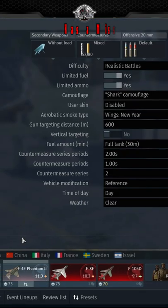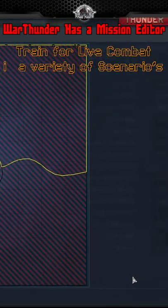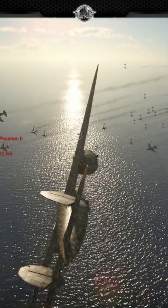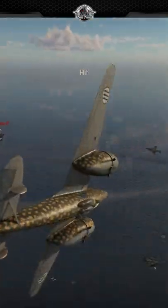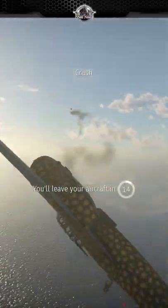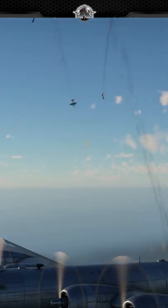Did you know that the test flight menu has a mission editor? This menu lets you set up combat scenarios for any aircraft that you own with an active crew. Perhaps you want to try and stop the Israeli invasion of Malta, or pilot a B-29 over Iwo Jima against a wing of Japanese jet fighters.